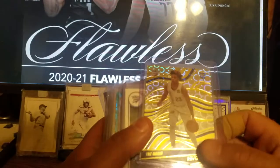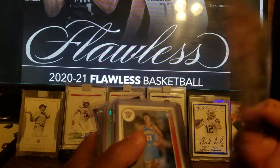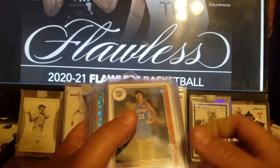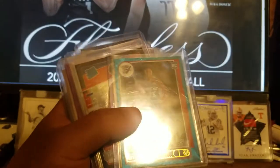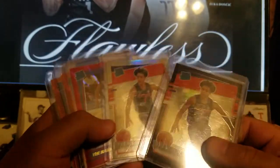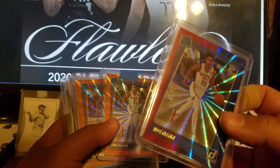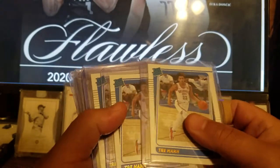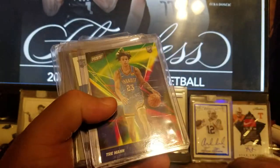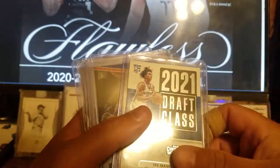Just picked up my first Revolution card — this is the Groove. Got some Hoops, 75th Anniversary Teal Explosion, some Optics. And a Donruss numbered one out of 15 — I guess that's the blue and red holo. Couple orange bases, here's a Player of the Day numbered 27 out of 99. Nothing too crazy.